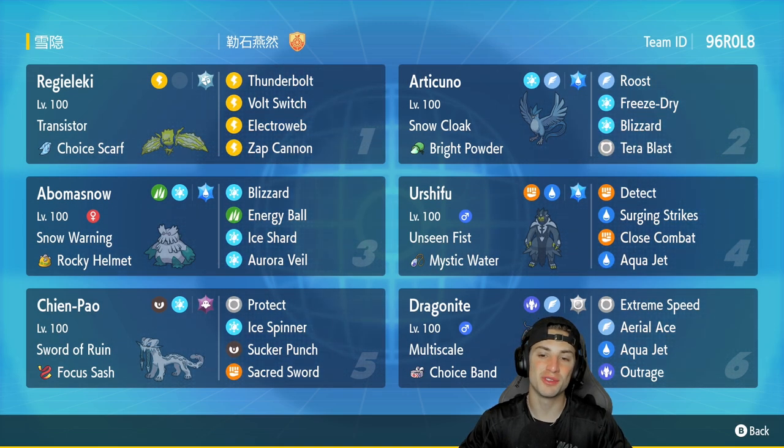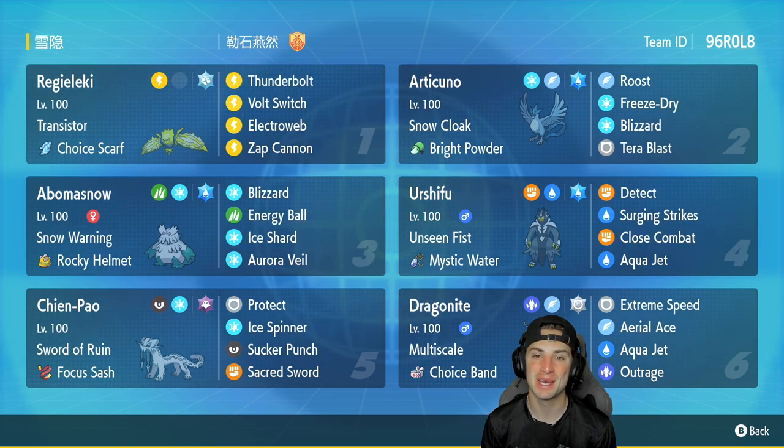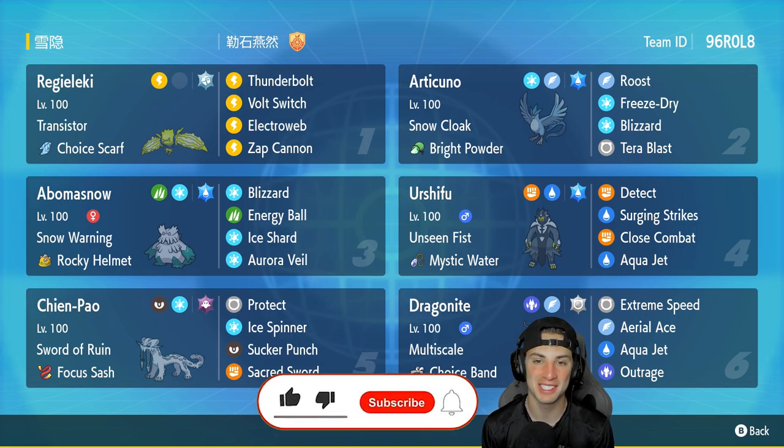So far for Regulation D we have showcased so many Pokemon on the casual ladder — today's video is not going to be different. A brand new Pokemon for us but an original 151 favorite: we got ourselves an Articuno team for Regulation D. If you enjoy the content, make sure you support me by leaving a like, and if you're not subscribed, click that big red subscribe button to stay up to date when ranked battles go live.